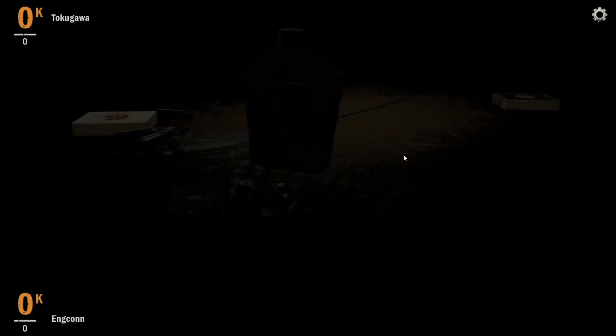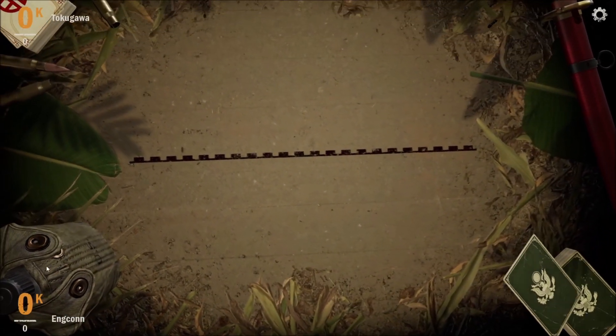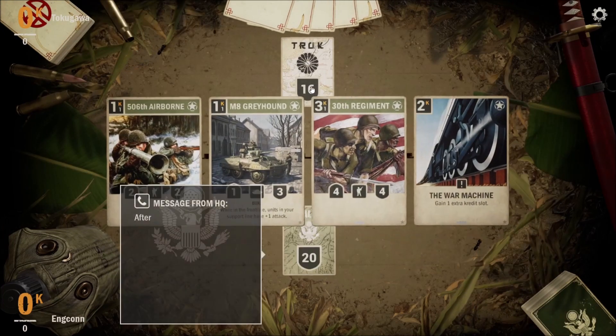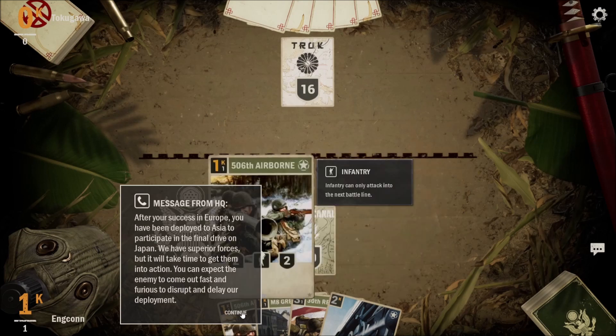Sometimes you make little mistakes while reading, but at least we will play them accordingly. We got like a canteen or something — that looks pretty cool. So we are doing mission 16. We got an automatic. The briefing reads: after your success in Europe, you have been deployed to Asia to participate in the final drive on Japan. We have superior forces, but it will take time to get them into action. You can expect the enemy to come out fast and furious to disrupt and delay our deployment.